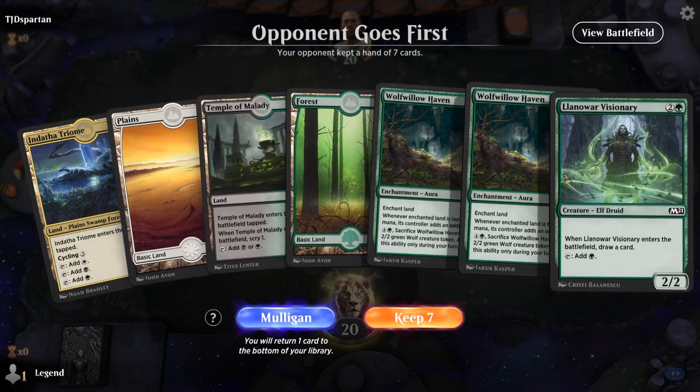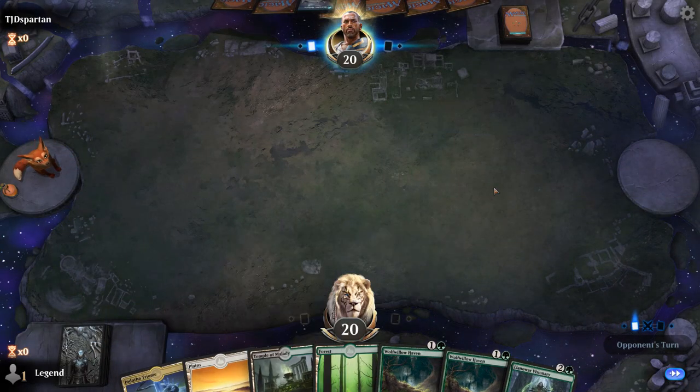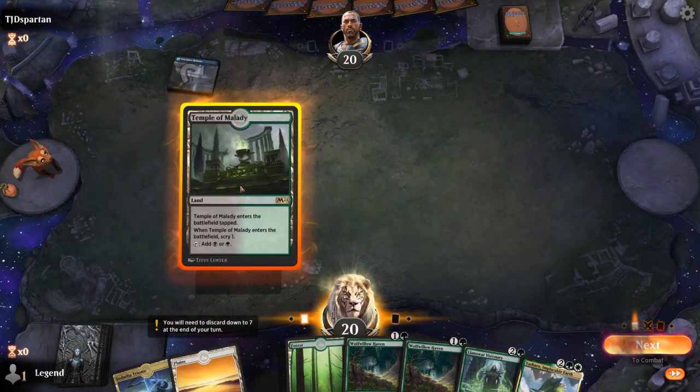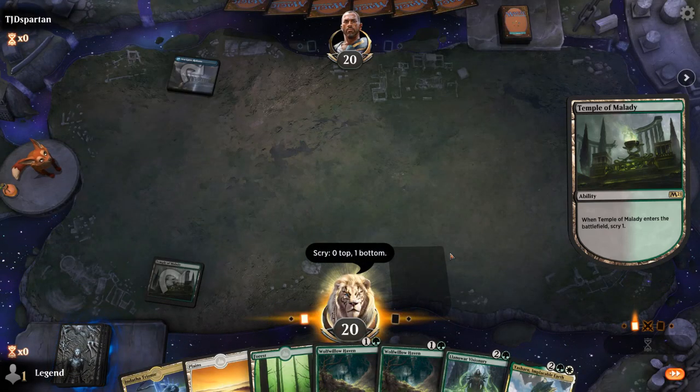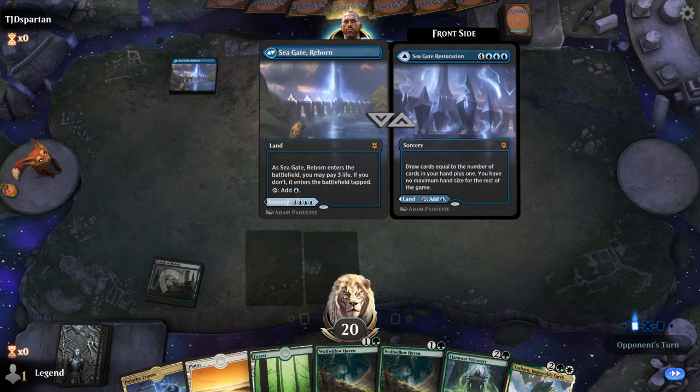We're on the draw with a fine opening hand — a lot of mana, so usually I would wait on playing Temple until I get a bit more information, but in this case I know I don't need land so I can bottom any land I see. I like Fabled Passage here. Facing Seagate Reborn.